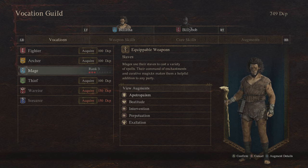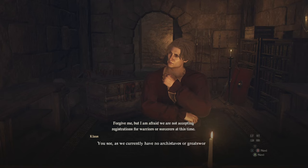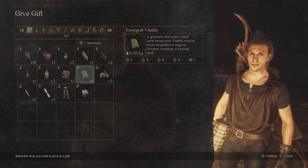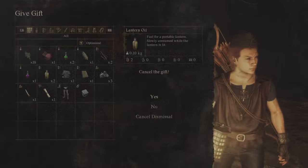Once you are at the capital, go to the vocation guild and talk to the person there. Once you have backed out of the vocation menu, the person is going to tell you that they cannot let you become a sorcerer or warrior because they don't have any more weapons, and that is when you are going to be given a quest to go and grab a staff and a great sword.